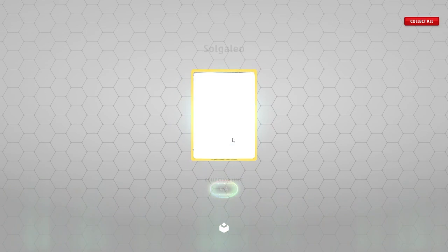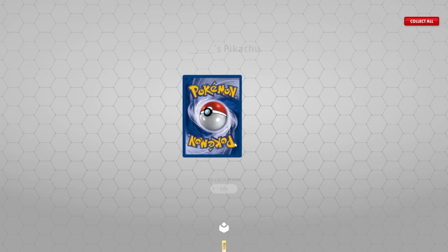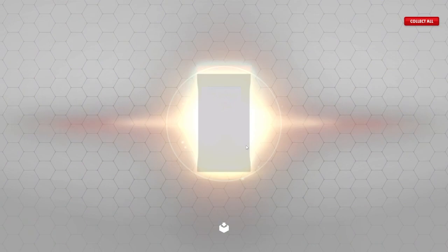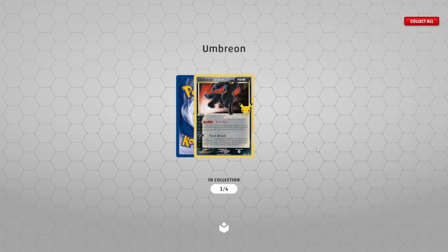Did we just get two in a row? Blastoise — come on, baby. We got another baby — nice, I'm happy with that. I don't know if I'll ever use it but it's awesome. Pikachu's birthday! We need that Zekrom — we didn't pull Zekrom yet, so I'm happy with that one. Another Shiny Mew — can't complain about a Shiny Mew. Umbreon — hey.